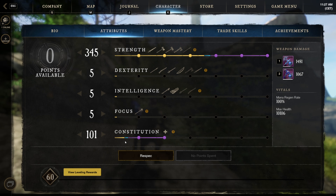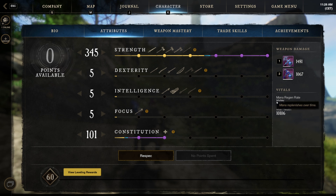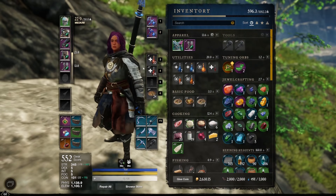You lose some damage by investing in constitution, but surviving is more important than damage in most situations. I have 10k health and that's definitely enough. These are the attribute points. Now I'll show you the gear I'm using.